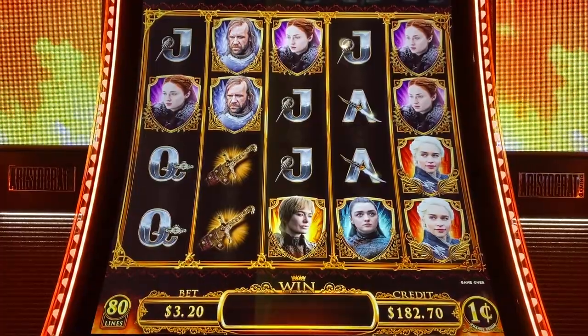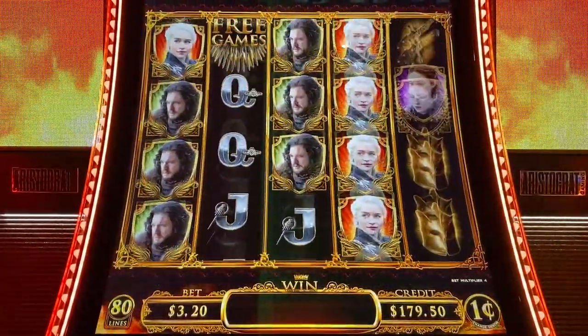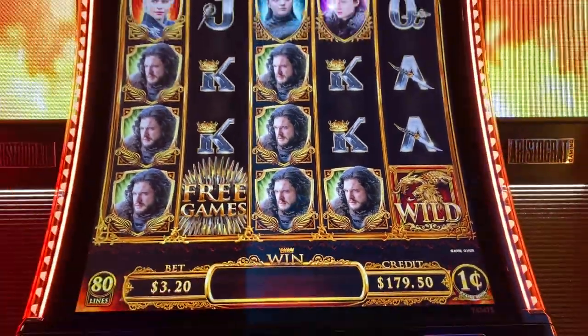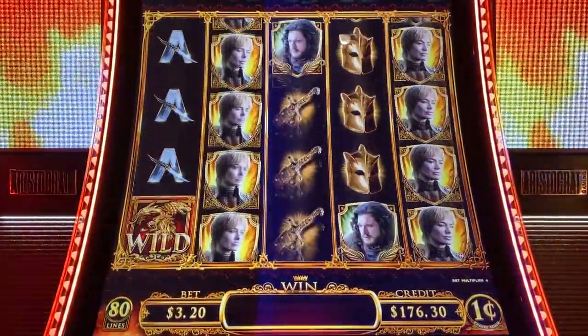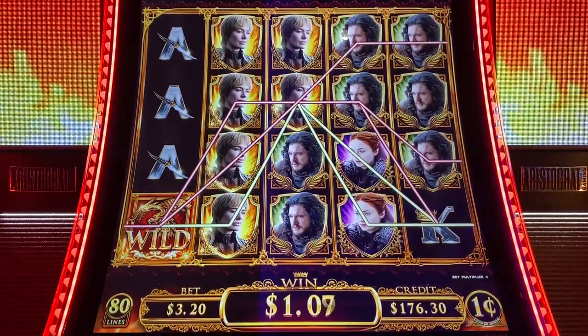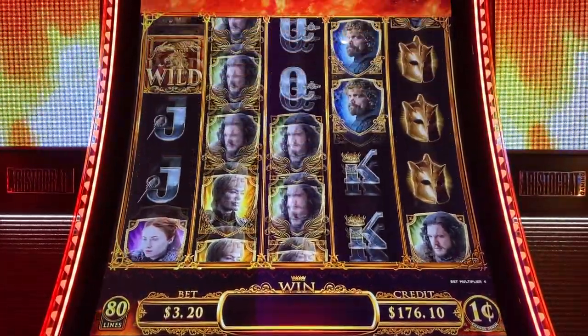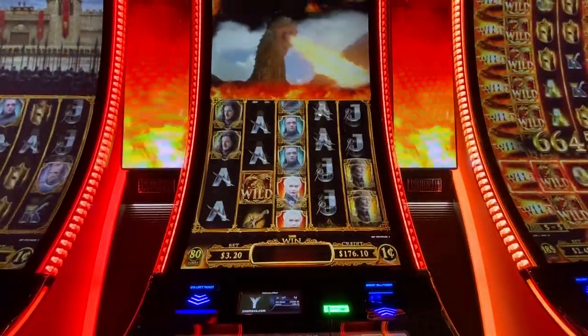Let's see if we can get those features. I think we really want the dragon to fly by, of course. Oh, there's your bonus symbol. Gotta give that a tap. Oh, here we go — Drogon! Got a feature of Drogon. Definitely needs a dragon.